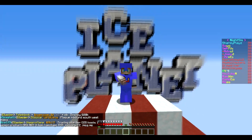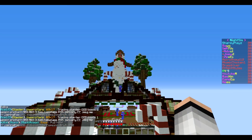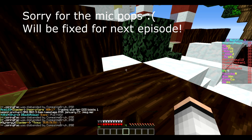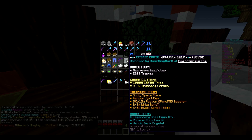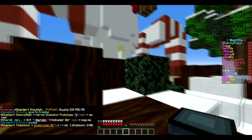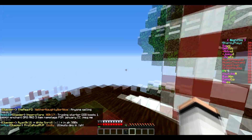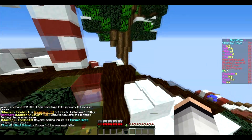Hey, what's going on guys, it's TV Gaming and today I'm bringing you another factions episode on the ice planet. We have some really hype stuff for this episode. If I go into PV1, we have the new January 2017 cosmic crate, which I am so excited to open. I traded up a bunch of gear and stuff on Pleb to get somebody to buy me this. I'll put the link to his channel in my description because he's a really chill dude I've known for a while.